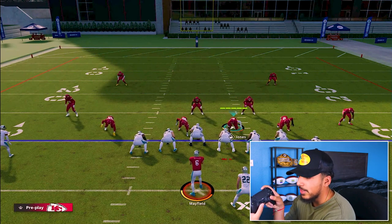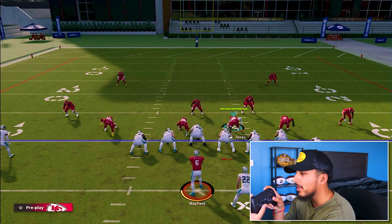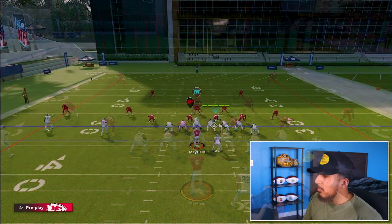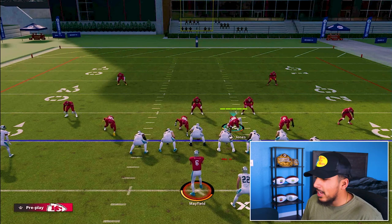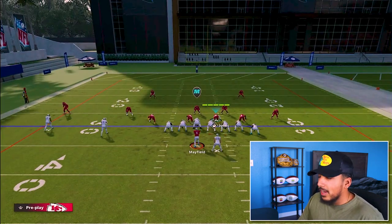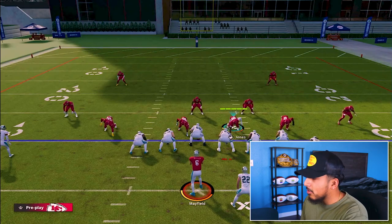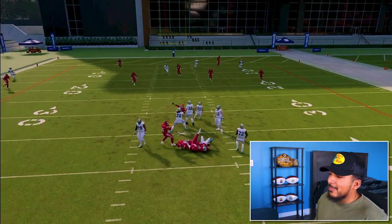Hold the left stick ever so slightly down and off the snap hold RT and flick your right stick left or right. This isn't 100% of the time, but if you put D-line cams on your guy it may help. Double team does not really stop this — it may take a few snaps to get used to it, but you can still get the instant rush move through a double team.